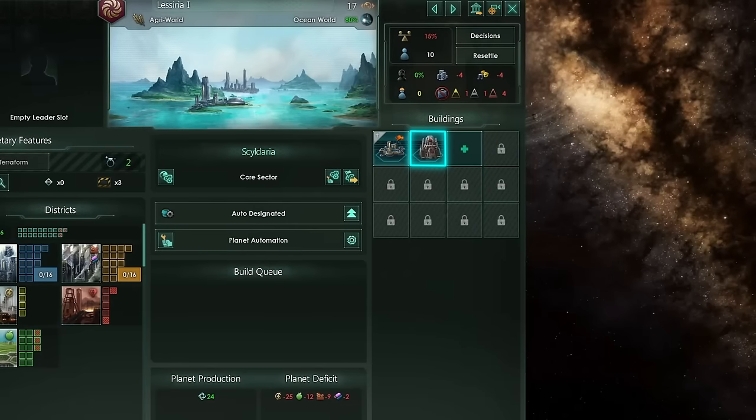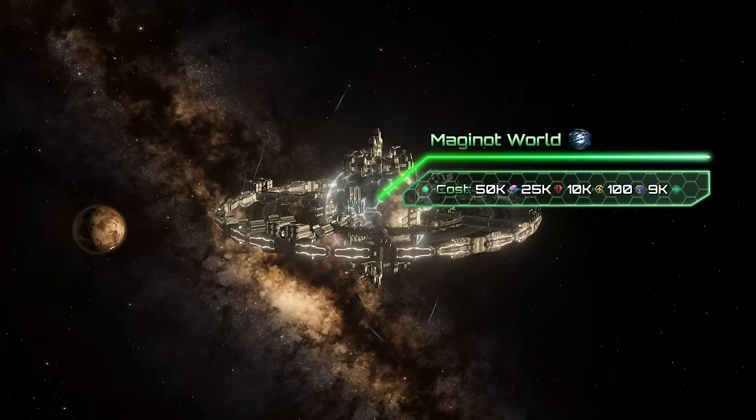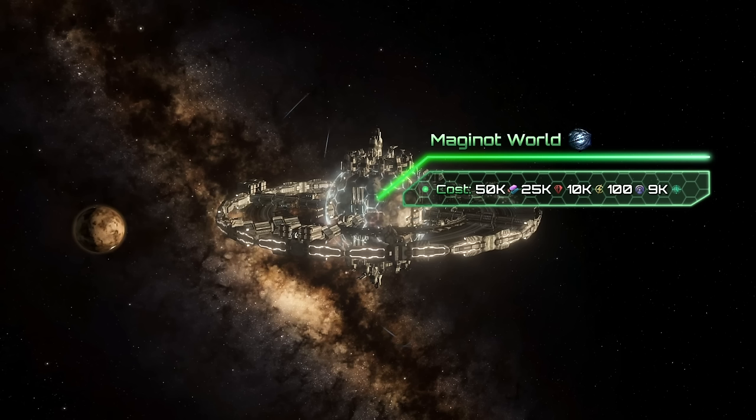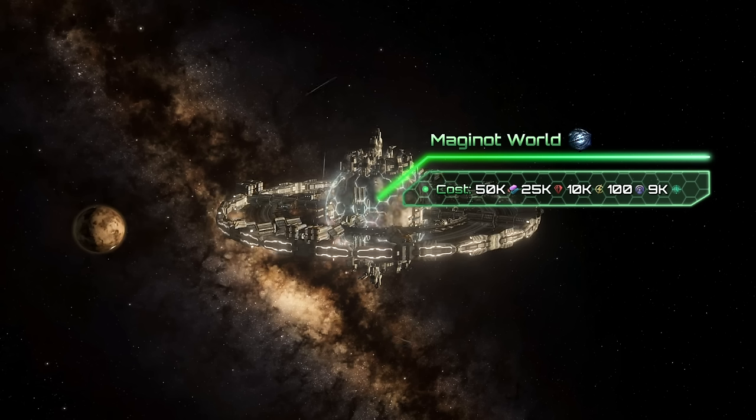Before you build it, a Maginot Fort Complex must be placed on a planet. In total, you will need 50k alloys, 25k minerals, 10k energy, 100 influence, and 9000 days to construct the megastructure itself.